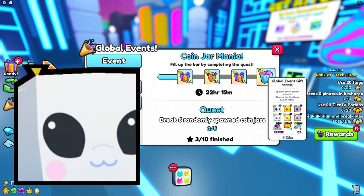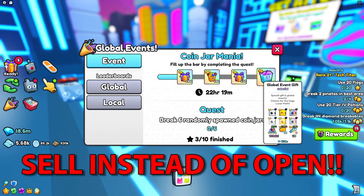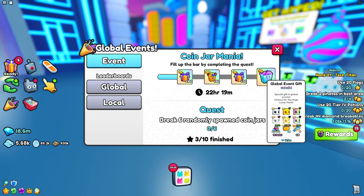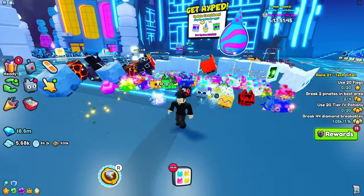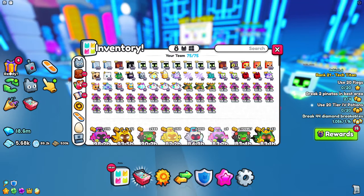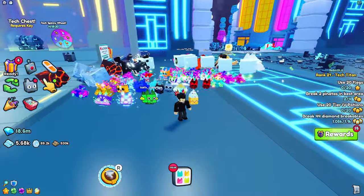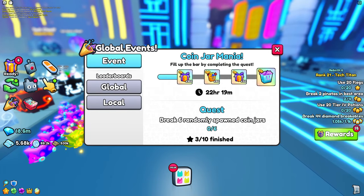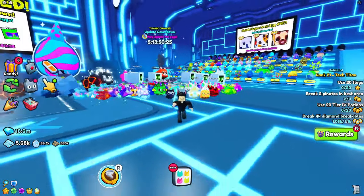This huge pet is called the huge lunar moth — it was in the description, I just didn't see it. I definitely do not recommend opening them up because it's under a one in a thousand chance. Just sell it — you'll get 16 million gems toward a huge. You may need five of them, not four, since huges are around 60 million right now. Good luck everyone — these global events are definitely OP, and even without trying I managed to reach the gift bag. If you actually try, it won't be that hard, and you're going to get a huge in no time using this method.